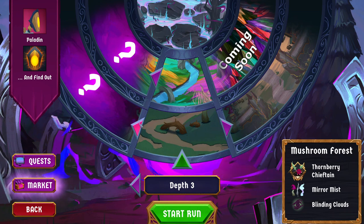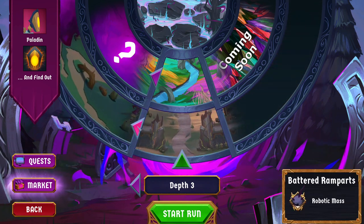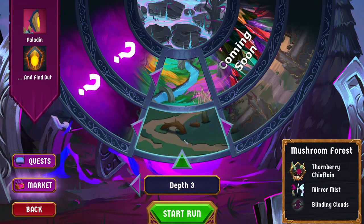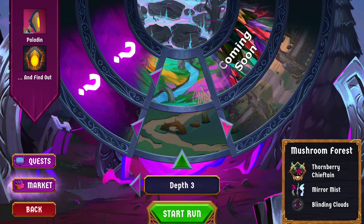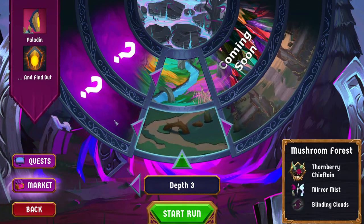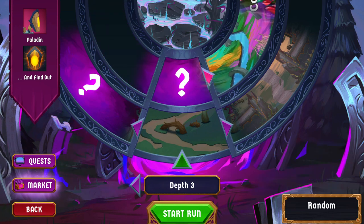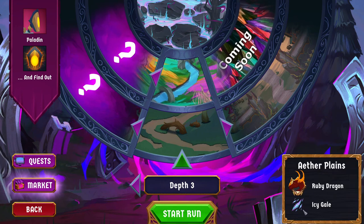One other note on the map screen: with the random option, you can only get one of the options shown. So if you go to the forest, you will be fighting Thornberry Chieftain. Even if you choose random, there's no way to end up fighting Giant Lore Blossoms or Demented Munchroom without doing a run and starting another one. The random option just picks between the two options shown — it does not reset the weather or the bosses.